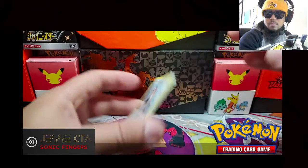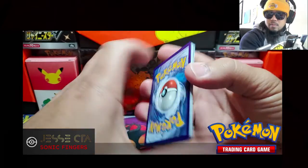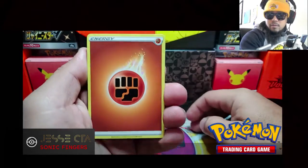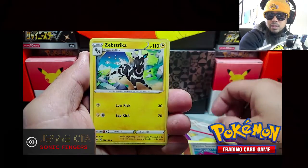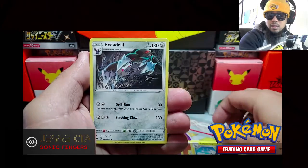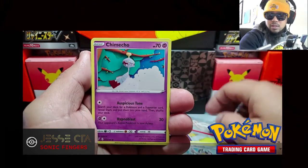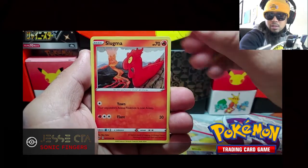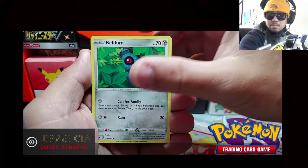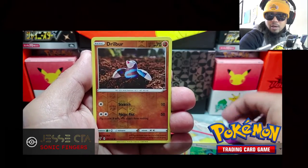Code card. Pack one: Fighting energy, Wind in the Stadium, Substrika, Excadrill, Meowth, Chimeco, Blitzel, Slugma, Beldum. Drillburr is our reverse holo and our rare.